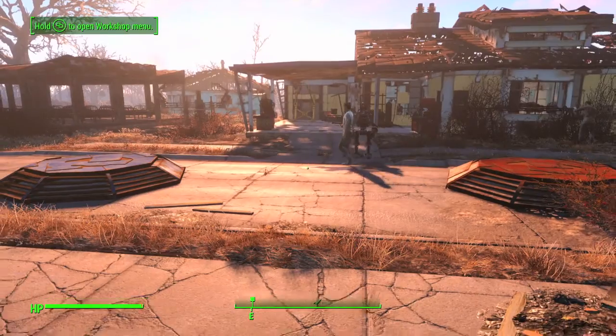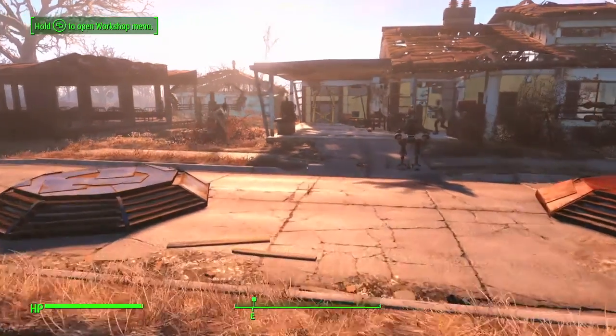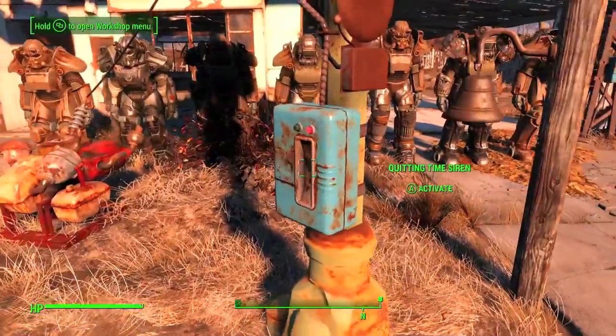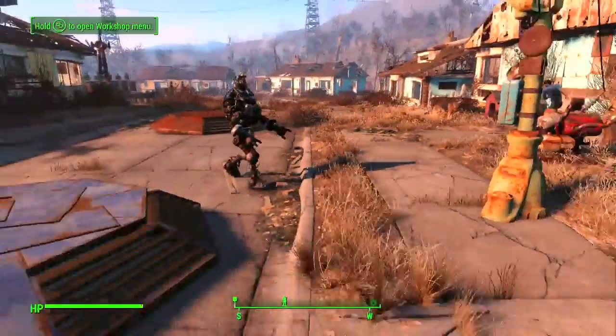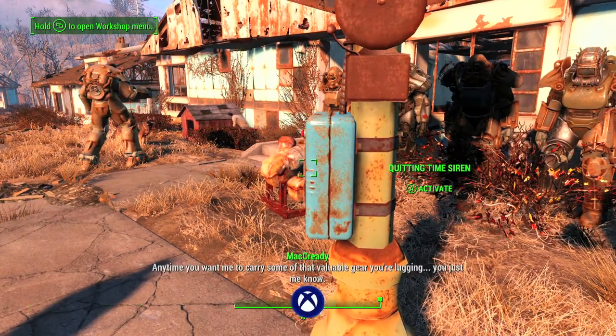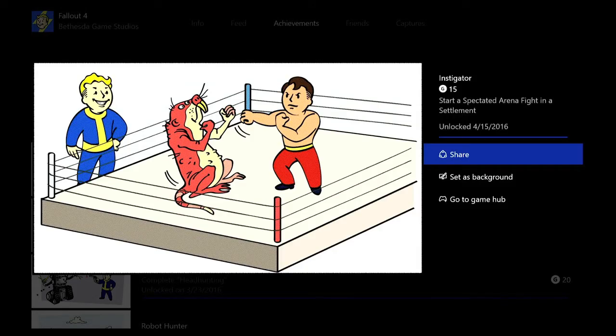Once you do that, just sit back and eventually they should start fighting. Then ring the Quitting Siren — go up to it and interact with it. That should stop the fight and give you the achievement for 15 Gamerscore, and that's all there is to it.